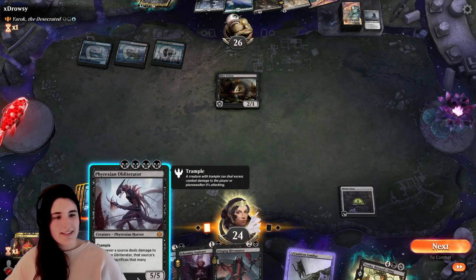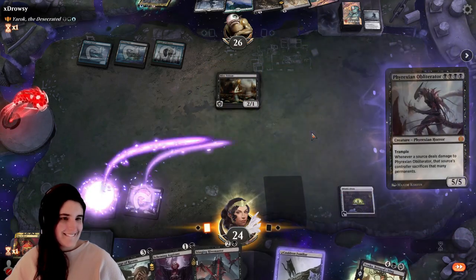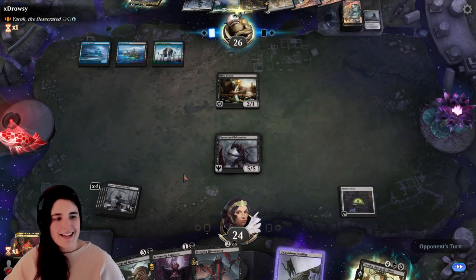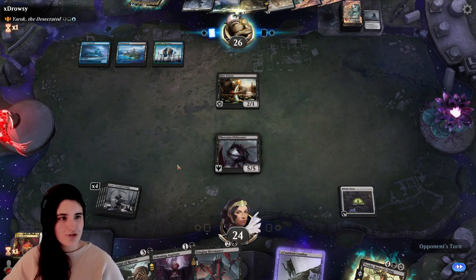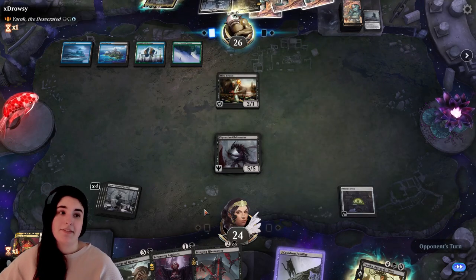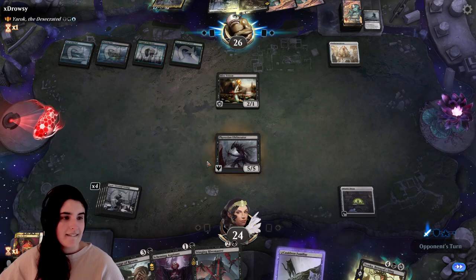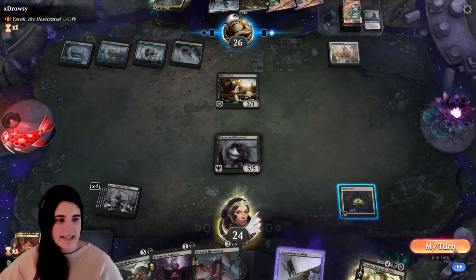Let's get Obliterator out right now. Let's go ahead and get them to sacrifice land. I feel like using him to block a two-one with Death Touch is probably not the most efficient way of using him, but it would put them at a significant land disadvantage. So that would be okay. I think they get to choose which ones they sacrifice.